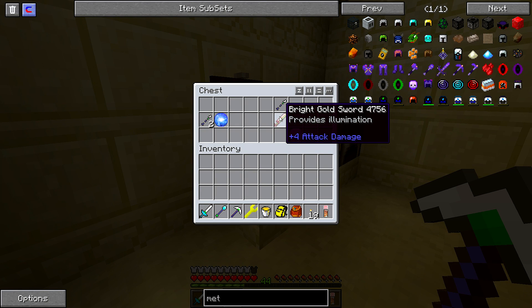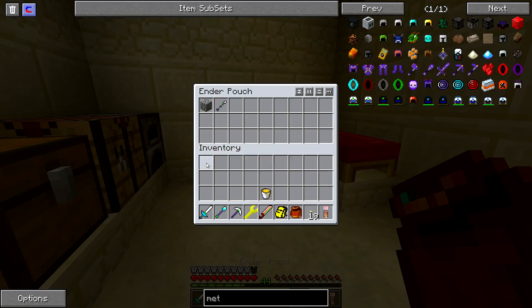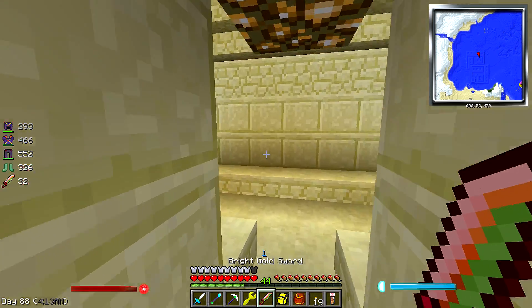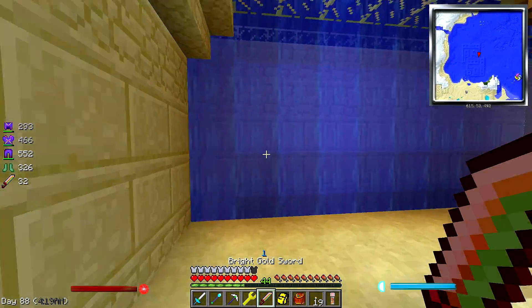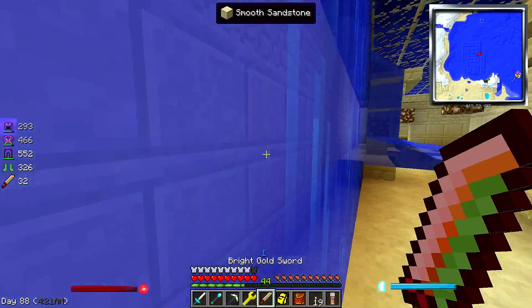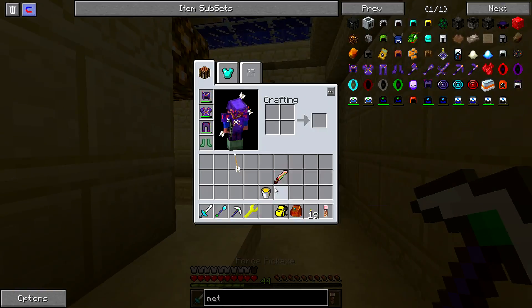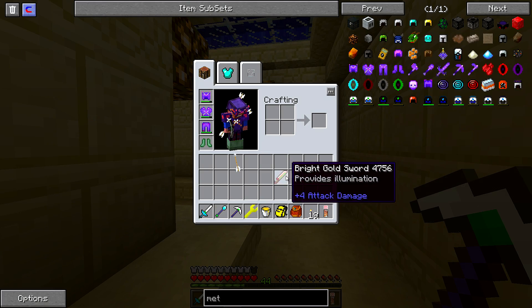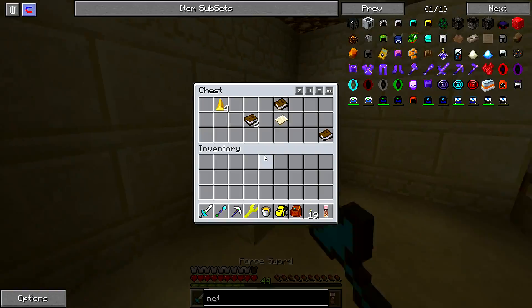Bright Gold Sword provides illumination. Infinity Orbs. Let's check that out. You can see it does provide illumination — cool. That's probably an artifact. We'll put that in the old chest.